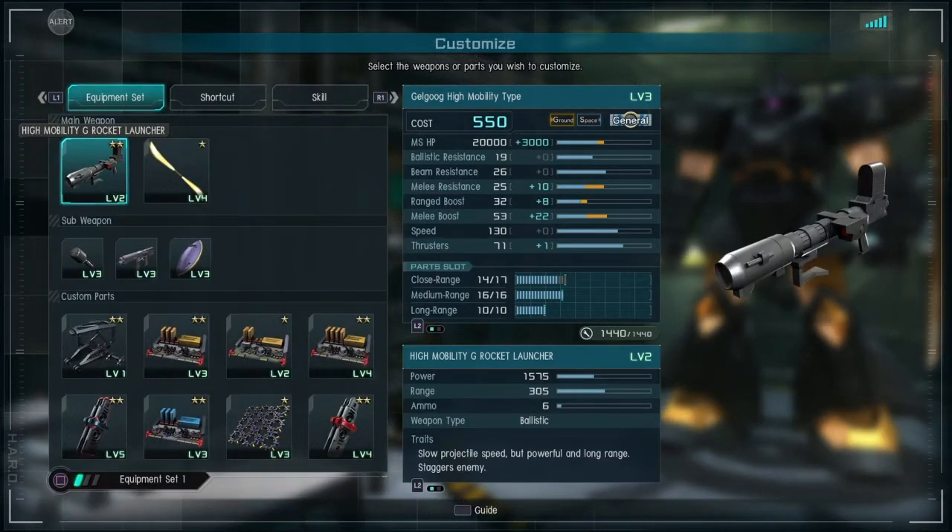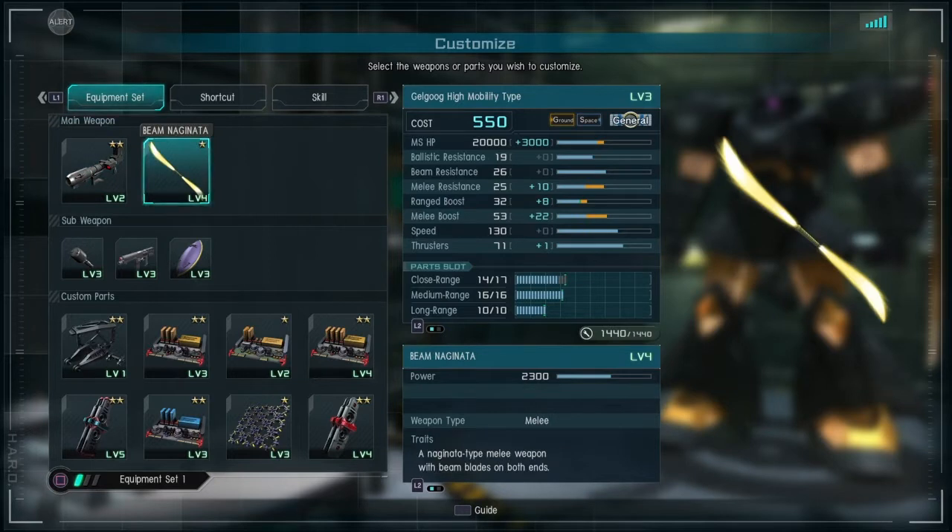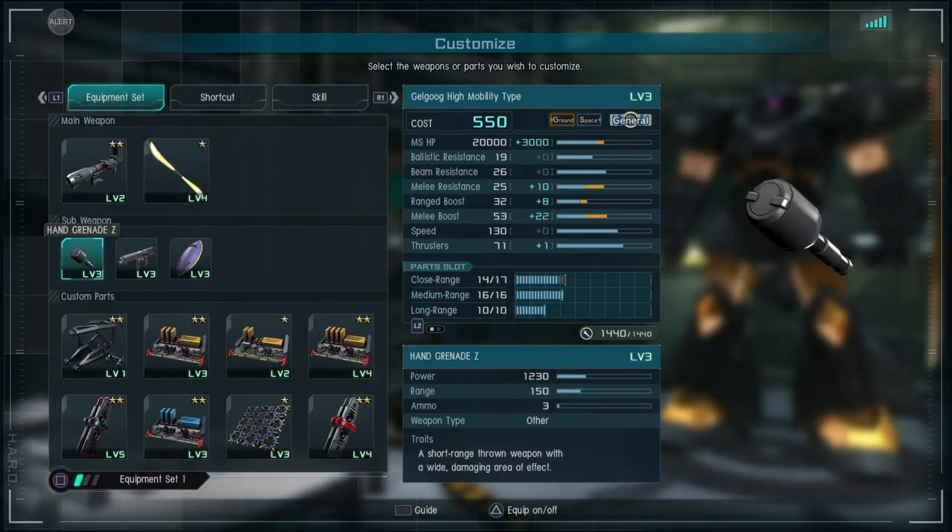For the level 3 high mobility type Gale Goog, we are using the high mobility Rocket Launcher — you get this from the Gale Goog Cannon, or the Dawn Cannon multi-gun type. It is my go-to weapon for the high mobility type on the ground. I use the on-level Beam Naginata. Since mostly when I'm playing 550 it will be unrestricted, I use level 4, otherwise I use on-level. It has Hand Grenade Type Z, which does 1200 damage — the same grenade that the high mobility Zaku R2 late model uses.